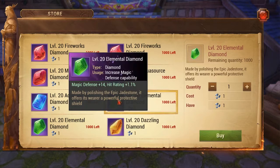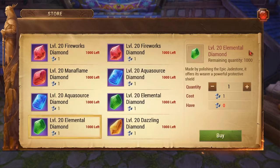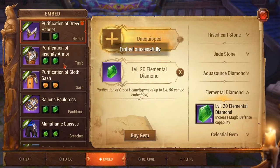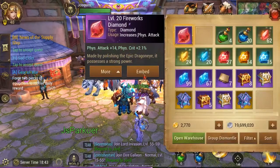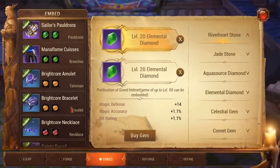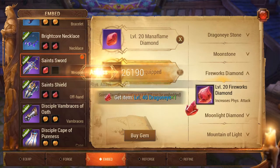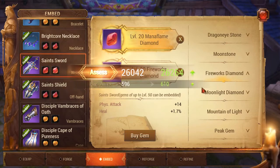I'm going to buy the one with hit rating on it because I'm working on my hit rating and I don't want the spell resist right now. The attack gem I just created came with physical crit, which I probably shouldn't be using on this build since it's more of a survivability setup - I should be using the heal one. You put it on and there you go - you've got a diamond gem you just created. That's how you make diamond gems.